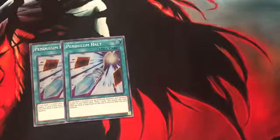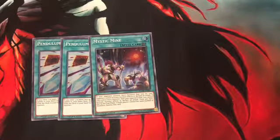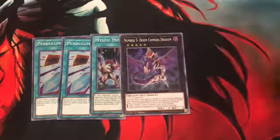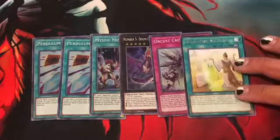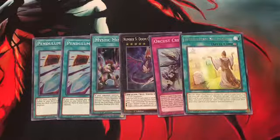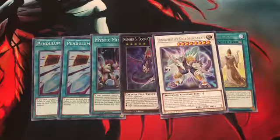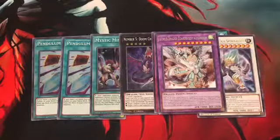Alright, for a small recap of the holos and rares we pulled: Pendulum Halt — I might make an updated pendulum deck depending on which one works well with it. Mystic Mine — more the merrier even though I already have a couple. Doom King Chimera — not bad for a Rank 5. Orcust Saracendo. Whitefish Salvage — are there any fish decks out there I'm missing? Dino Wrestler Gigas Spinosavat — actually one of my favorite Dino Wrestlers, glad I got it. And a new Guard Dragon fusion monster I'll look into later.